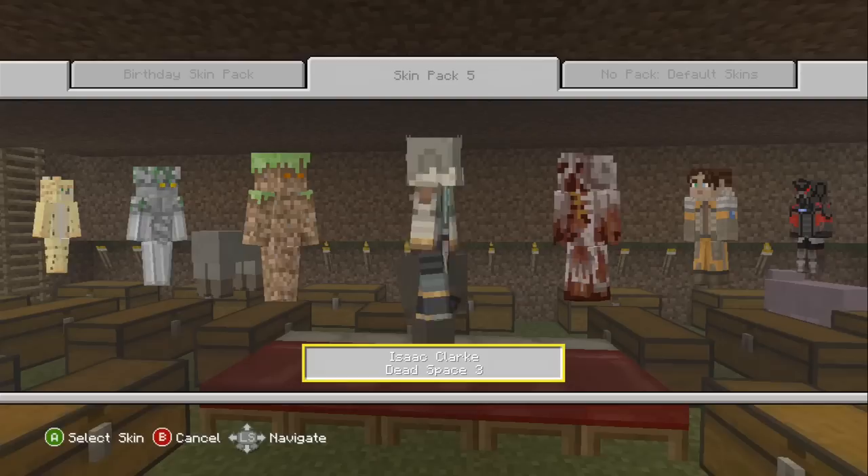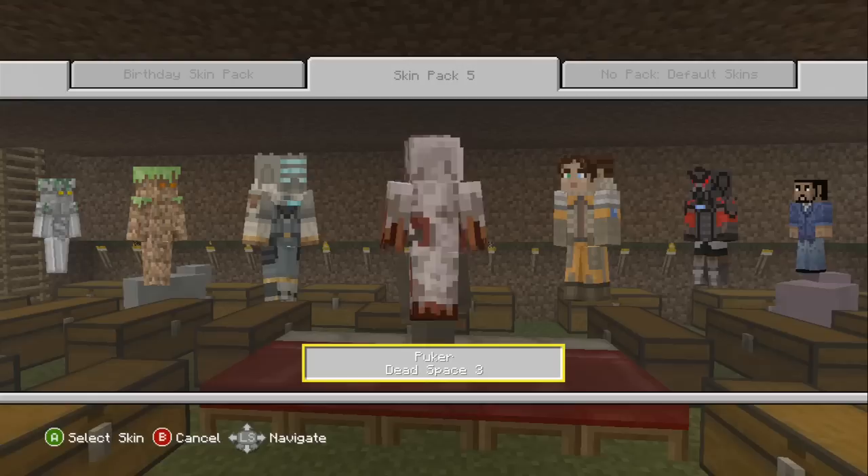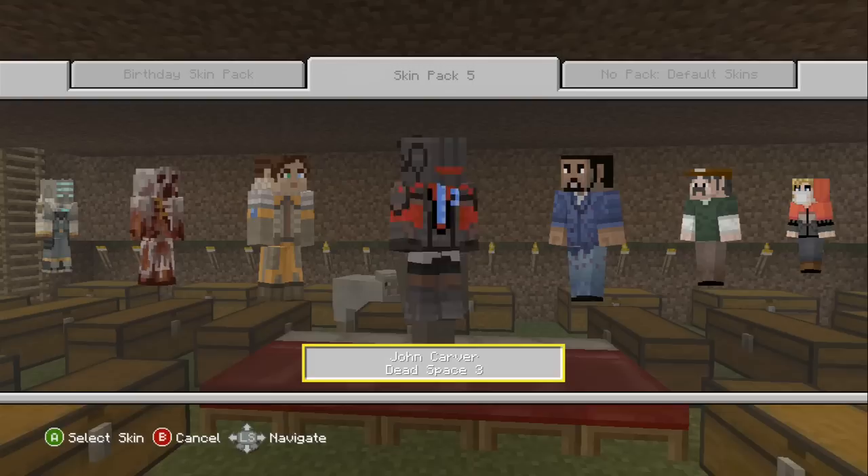Skin Pack Five. We've got Isaac Clarke from Dead Space 3, then we have Puker — sorry, the little analog stick sometimes just stops in place — Ellie Langford, then we have John Carver.